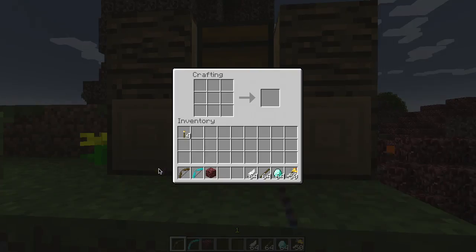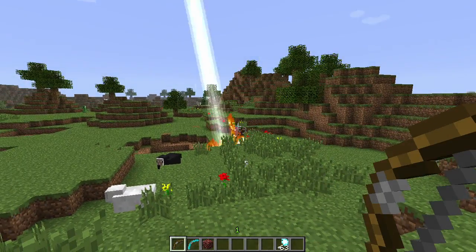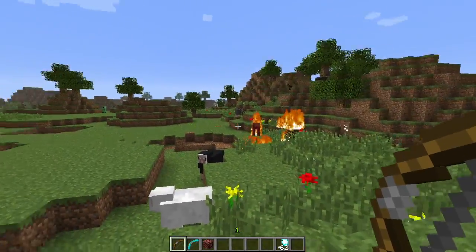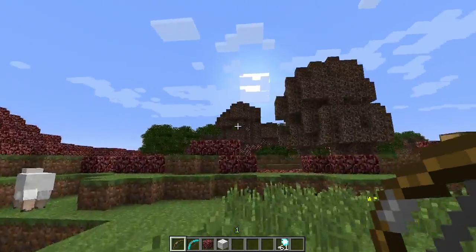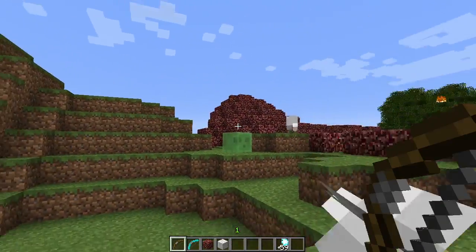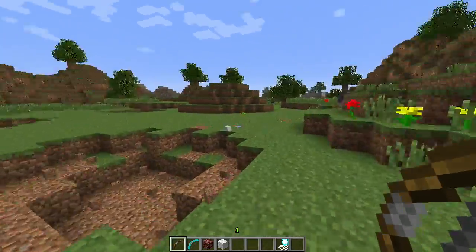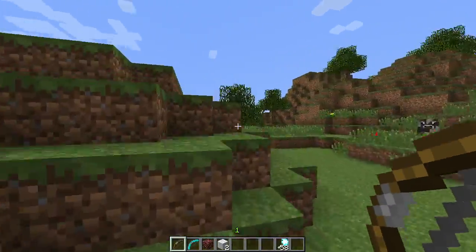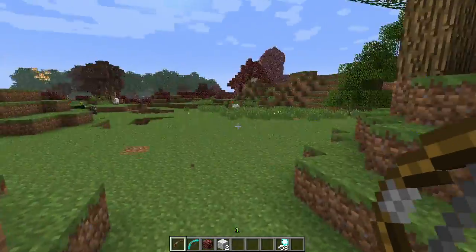Next is the lightning arrow. This uses up a diamond in its recipe. This arrow is really cool — similar to the TNT arrow. When you shoot it, bolts of lightning come out of nowhere and just smite whatever it hits. So it'll smite this tree and catch it on fire. The other thing is this arrow can be easily used to supercharge a creeper. If you fire it at a creeper and have lightning hit it, all of a sudden you would have a supercharged creeper.